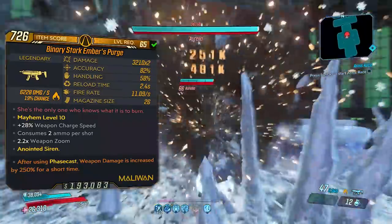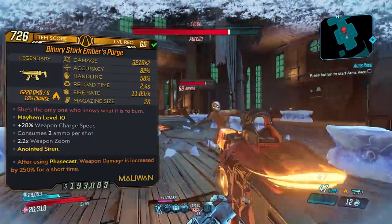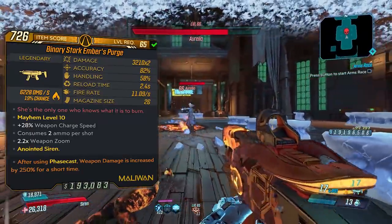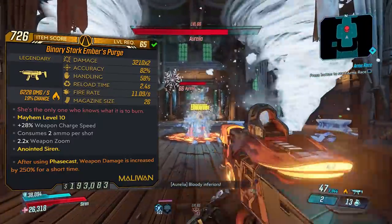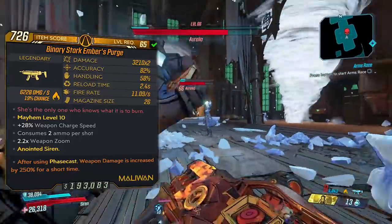The stats on this one at Mayhem 10 level 65 are 3210 times 2 damage because I've got the binary prefix on mine, 82 accuracy, 58 handling, reload time is 2.4 seconds, fire rate is 11.9 shots per second, and the mag size is 26 on the one I have here. As you can see, this one does consume two ammo per shot.